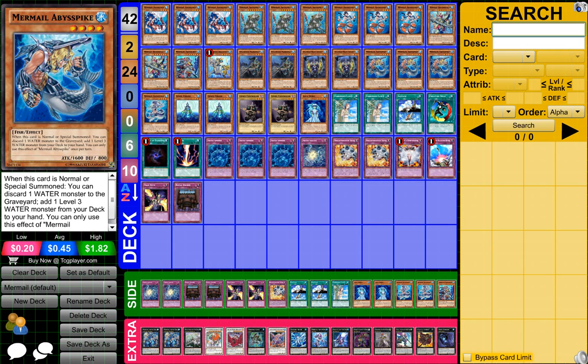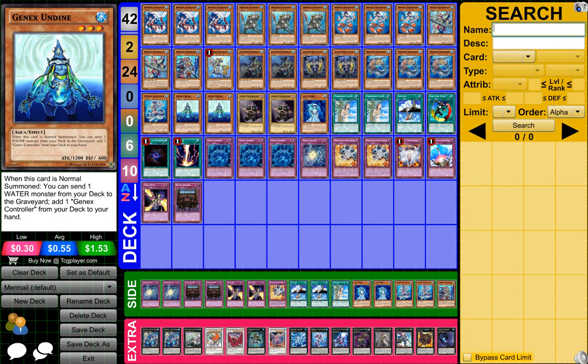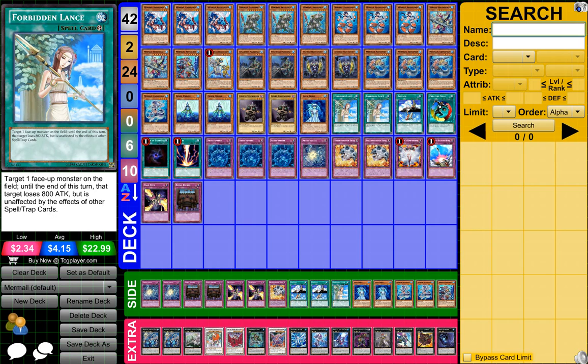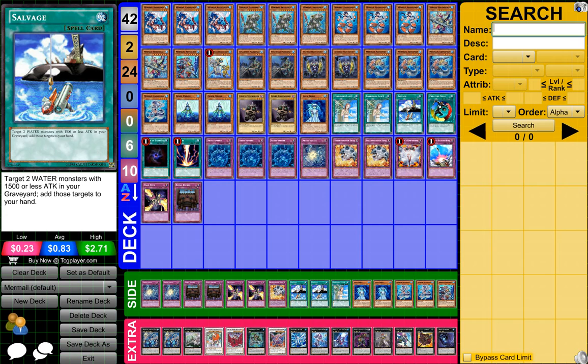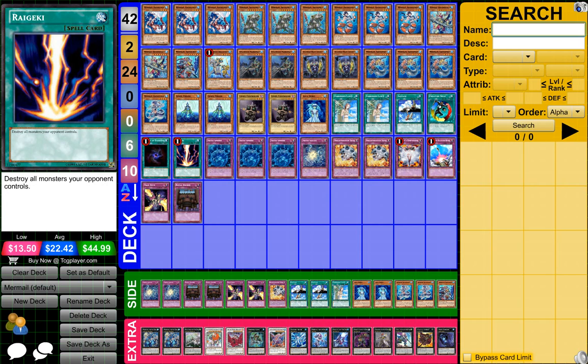1 Mermel Absinthe Turgur, 2 Gen X Underdyne, 2 Gen X Controllers, 1 Aqua Spirit, 2 Forbidden Lances, 1 Salvage, 1 Creature Swap, 1 Allure of Darkness, and 1 Red Decay.